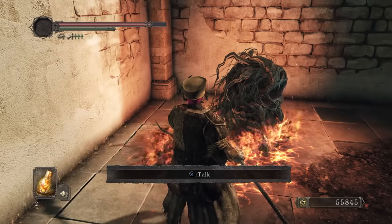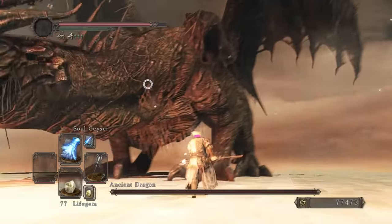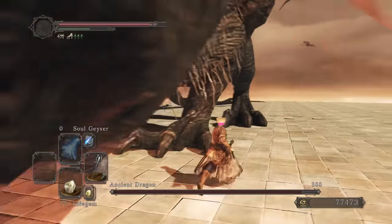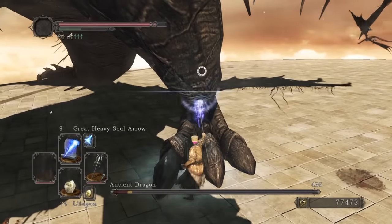After hearing tiny Aldia talk a load of tiny toss, we test our Soul Geyser — it doesn't seem that amazing to be honest, but anyway, we drowned our sorrows by gobbling Ancient Dragon toe cheese. Delicious.